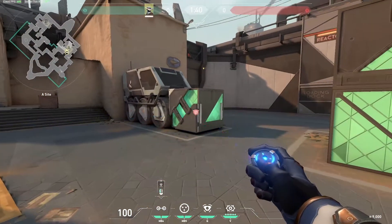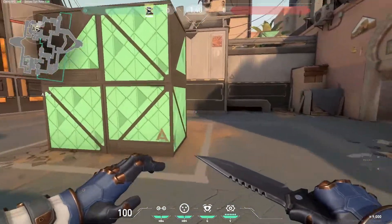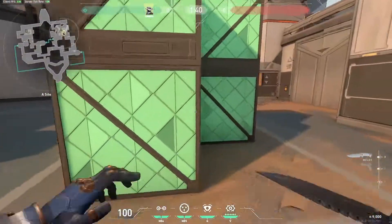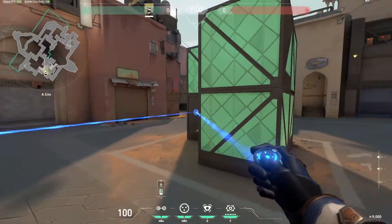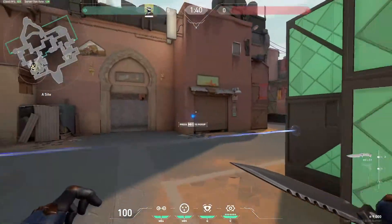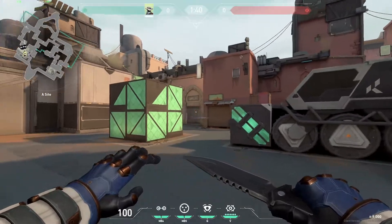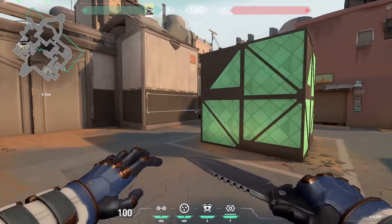A couple of extra tripwires: you can place one here — if they don't want to plant in this spot they'll have to go through it. And obviously you can place a load off these boxes. If you're playing away from site and you want to play like a retake strategy, you can use those to stop people coming into site from showers.